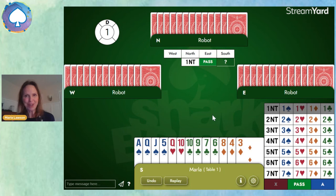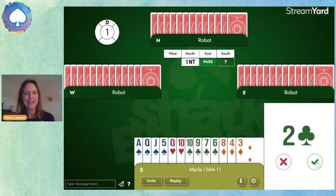Partner has opened one no trump, and we have nine points, 4-4-3-2 shape, and we have a four-card major. So here's a perfect case of using Stayman. We'll bid two clubs, asking partner, do you have a four-card major?